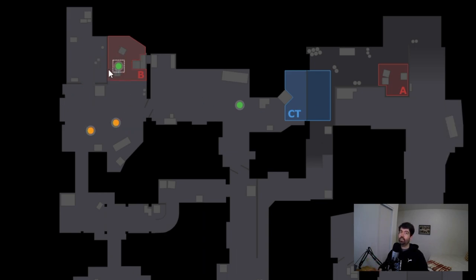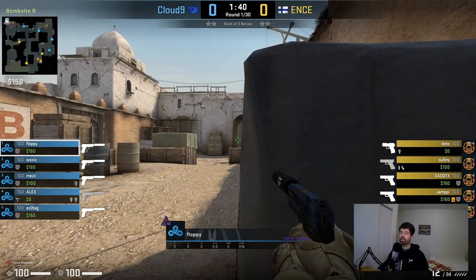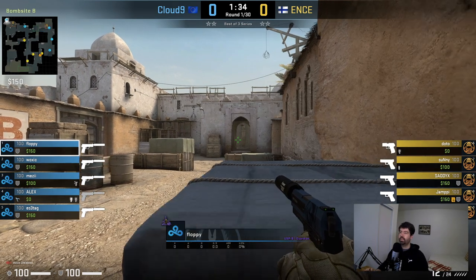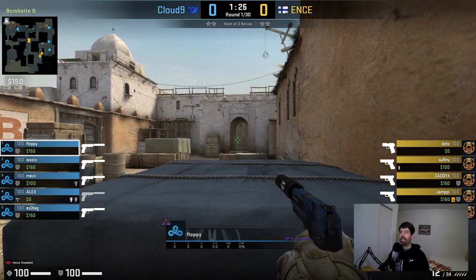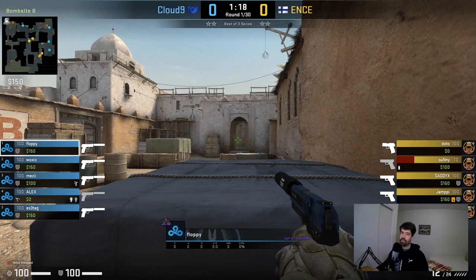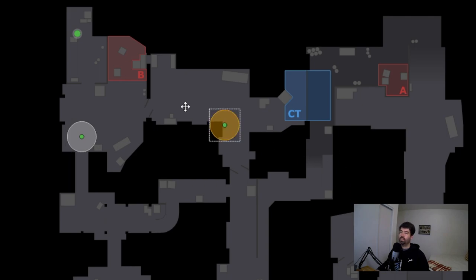This is his default spot, but let's look at a recent demo against Entz. In round one, Floppy actually takes a spot back here behind the box in the back of the site. This is the only time you'll see him take this spot, and for good reason — it's very easy for the T's to Molotov as they're entering without him getting any kills, and they can easily rush in leaving him with little to no impact.